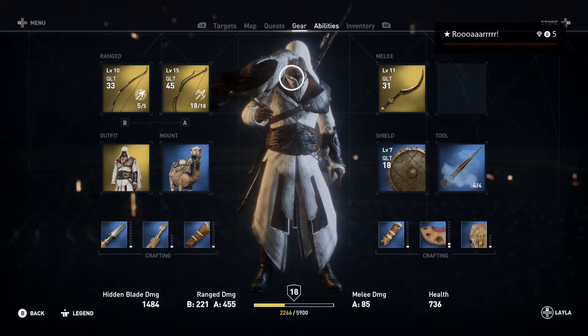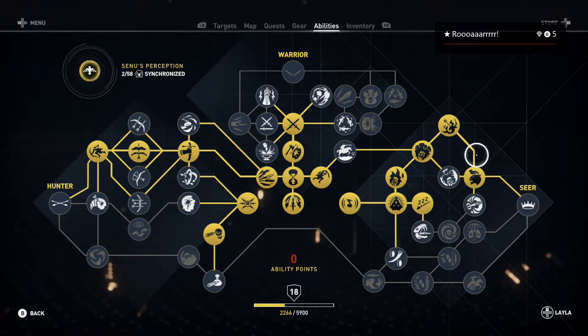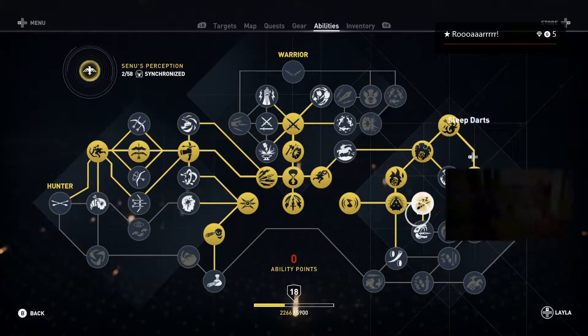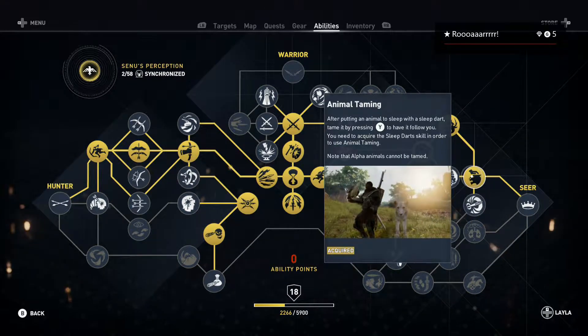First thing you need is go to abilities. You need the Sleep Darts and then you will need Animal Taming. That one costs one skill point and this one costs three.